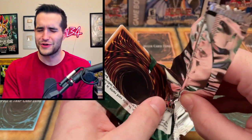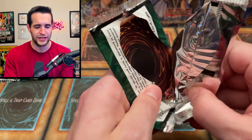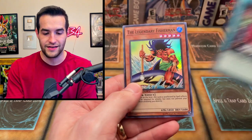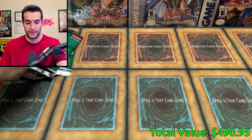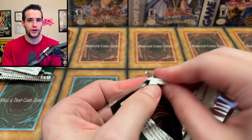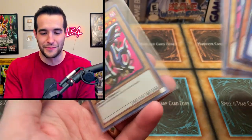The only ultra we haven't pulled is Barrel Dragon, which is worth about twenty-one dollars. Amazon of Swordswoman is about thirty-eight, and Serpent Knight Dragon is forty-four — and I don't really know why Serpent Knight Dragon is worth that much. It's like, there's already a secret rare original print, and you're obviously not playing Serpent Knight Dragon. I don't know of any deck that specifically uses it. I guess it's just because it's an ultra from a tournament pack. Let me know in the comments if you know why it's expensive.